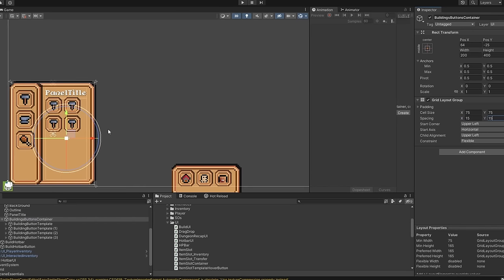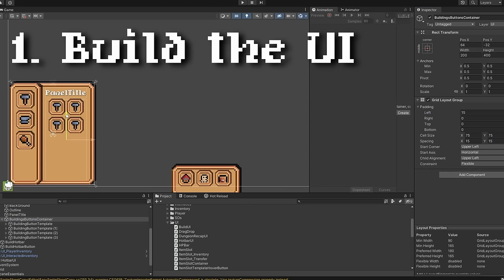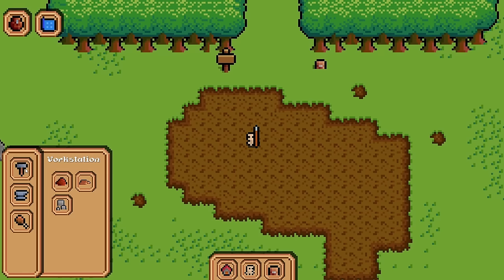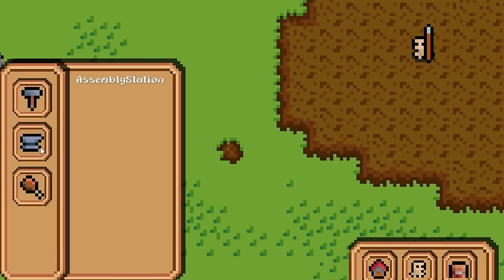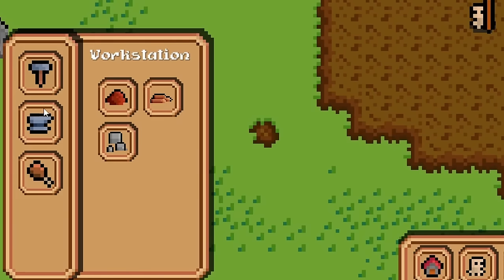When creating UI elements I found there are always two phases: first, build the UI; second, link it to the data in the game. For this building menu, when you click on a category you want to create as many buttons to spawn a building as there are buildings in that category. I have three basic categories to start with: workstations, transformation stations, and food production stations. And then I implemented the spawn building ability.